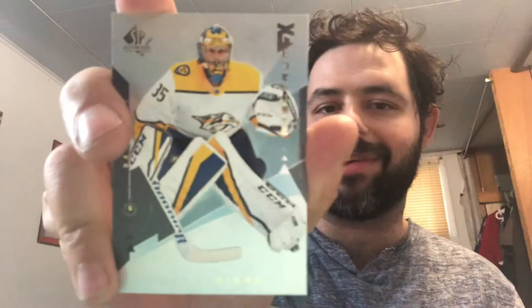Still waiting on our first autograph - plot twist, we get zero... I would honestly cry. We have our SPx Spectrum card - Sean Monahan, Mikko Rantanen. Unfortunately Pekka Rinne - I was hoping for Anze Kopitar for the collection, but still Pekka Rinne is cool. Upper Deck Bounty Program - Eric Carlson and Matt Barzal. Four packs left - two autographs, one Future Watch Spectrum card, and maybe a bonus auto.